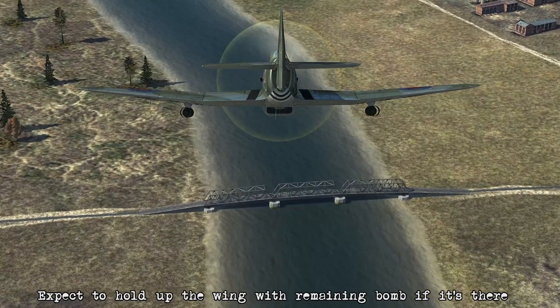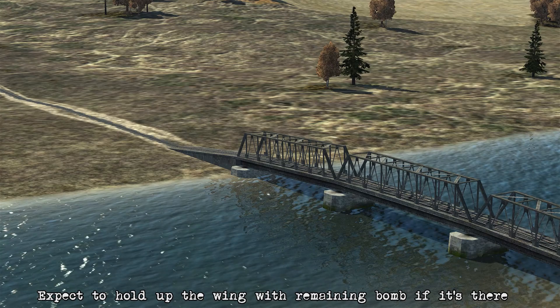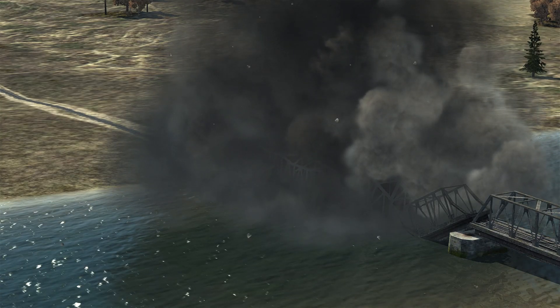If you do happen to only drop one bomb, there is going to be a bit of a weight discrepancy, so the plane's going to want to tilt towards whichever wing has the bomb on it due to the extra weight. This technique is pretty straightforward compared to what you've seen before, so now we'll have a look at the rockets.